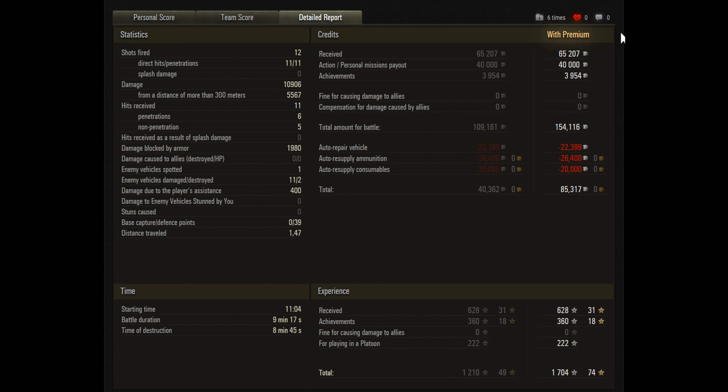He had some mission payouts running, which was handy, and made a fair bit of income — primarily using his standard rounds. He made a profit of 85k. Taking out the 40k for the missions and a bit for the courageous resistance award, that's still a decent profit for a tier 10. Base EXP is 628, plus another 360 for the courageous resistance, giving him 998 — just under 1,000 for calculating the mastery badge, and probably not far off the ace tanker level.